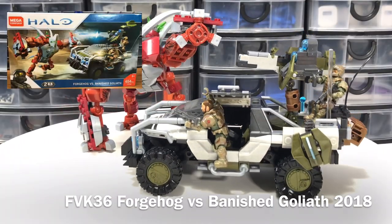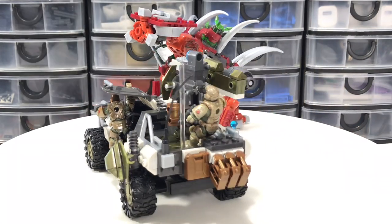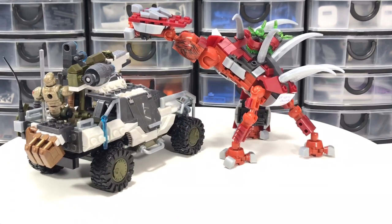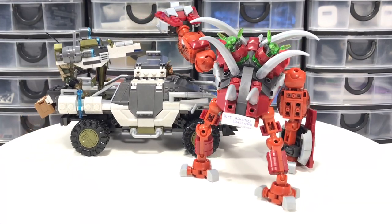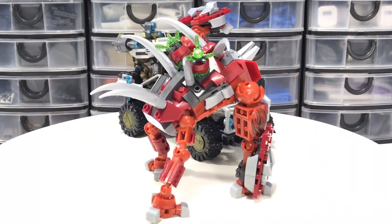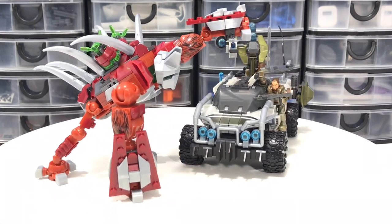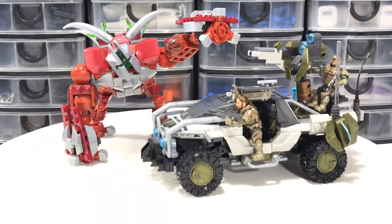The winner for ugliest hog in my collection goes to FVK36 Forge Hog versus Banished Goliath from 2018, featuring 654 pieces with two figures: Sergeant Forge and a UNSC Marine. The Banished Goliath is an awesome build — that's all I can say.